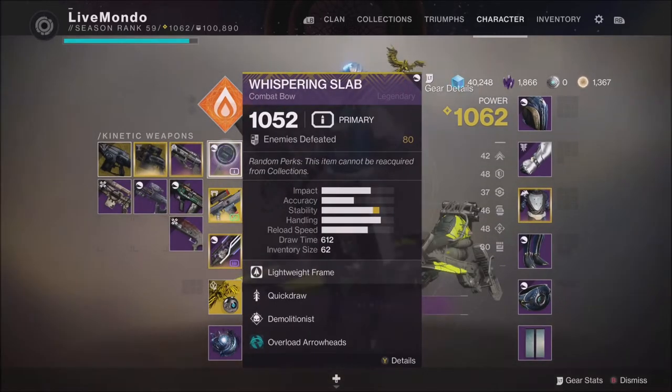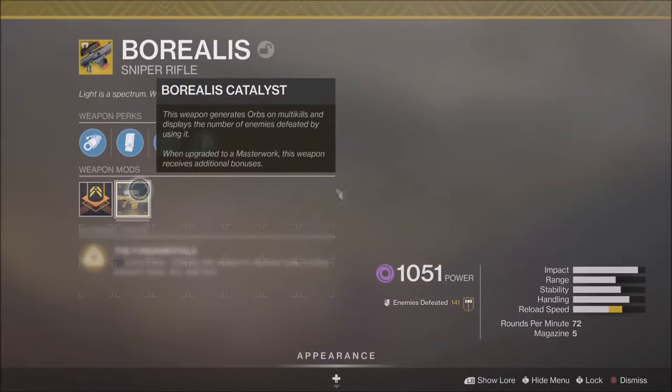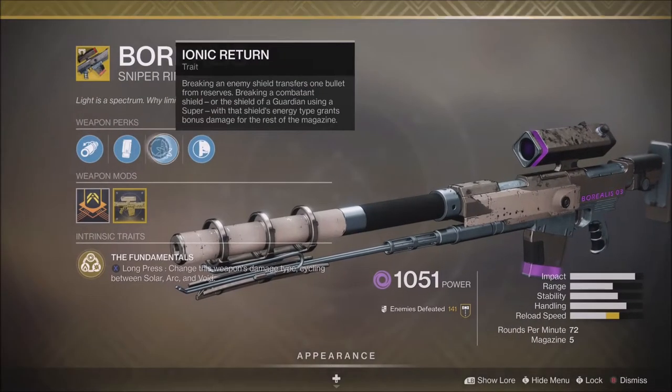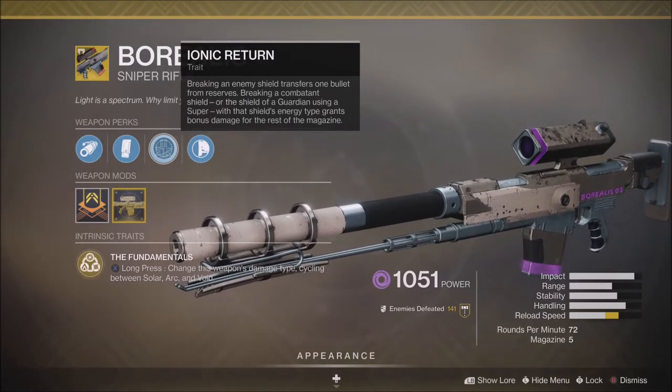I'm using Will of Radiance, which is the middle tree of the Dawnblade subclass. I'm using Whisper and Slab — I think I've got Quickdraw or Slapshot, but I've definitely got Demolitionist on it.